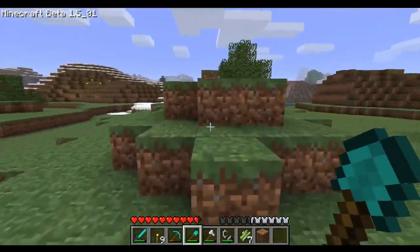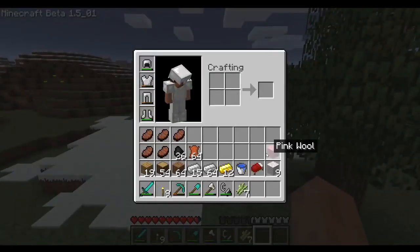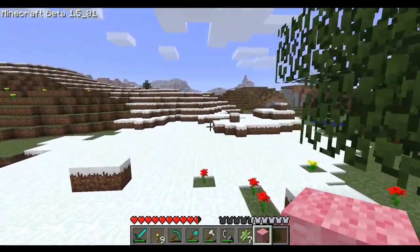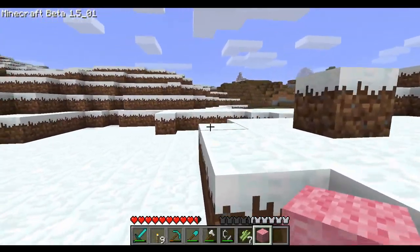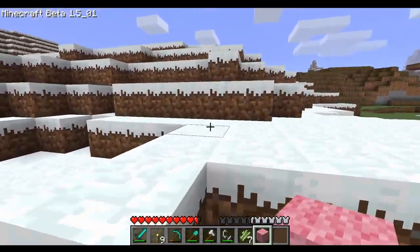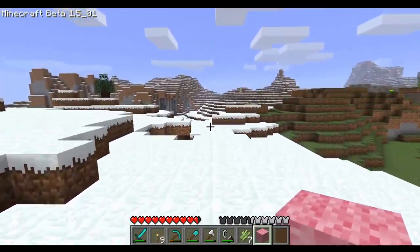Pretty close, but there's a dungeon! We got pink wool, and this pink wool is going to the end with us. Like, we're going to kill the Ender Dragon with it — well, maybe not with it directly.